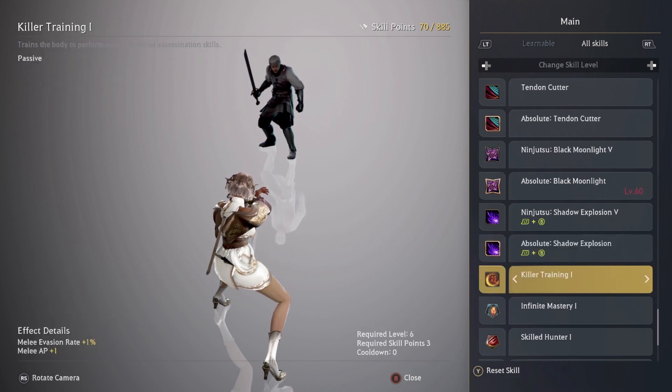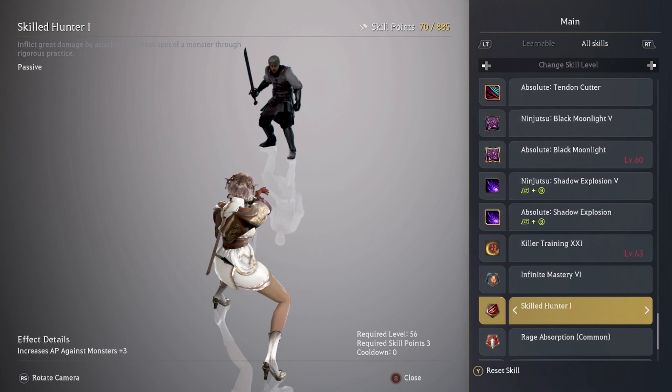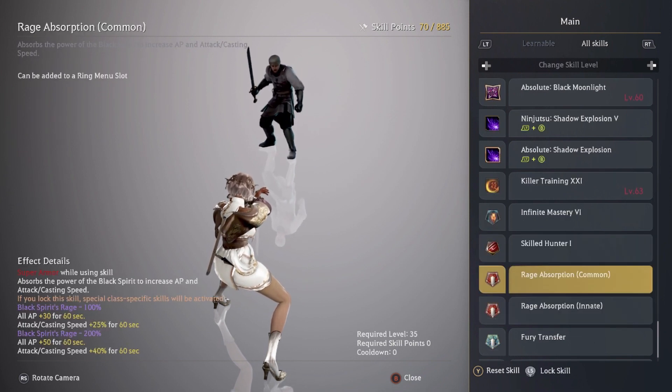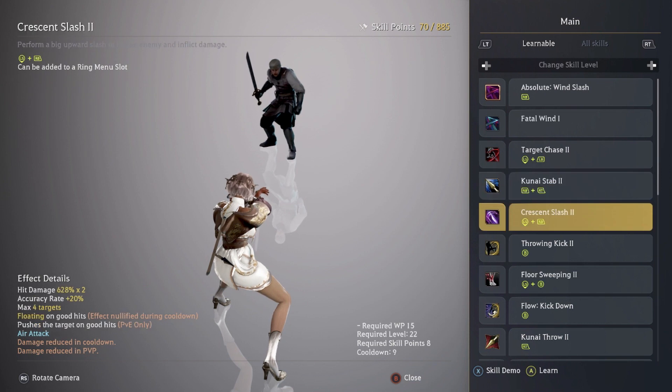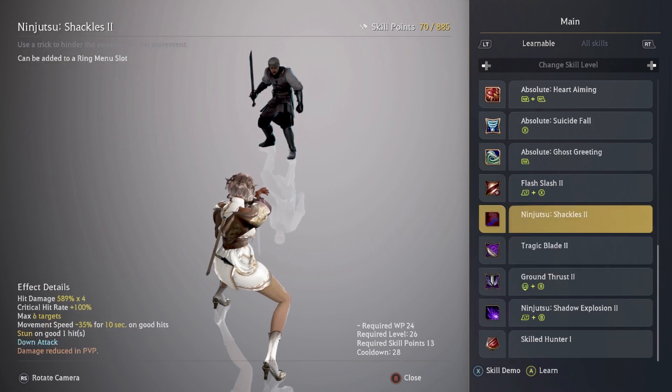You want to max out your passives and also max out your Infinite Mastery because that gives you HP, accuracy rate plus 2%, and as you keep leveling up you get more and more. Skill Hunter — you want to put points into that to do more damage against monsters. And that's pretty much it — that's the Kunoichi pre-awakening skill guide.